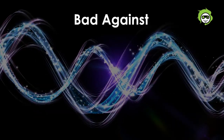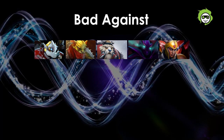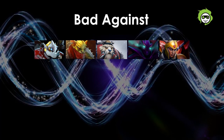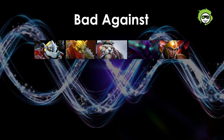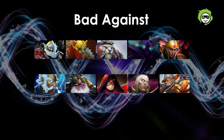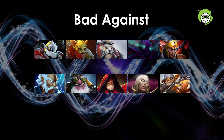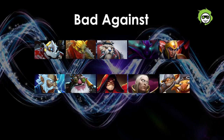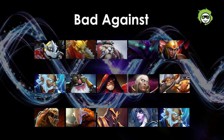Earthshaker is bad against heroes who can jump on him and kill him before he can get his spells off, like Clockwerk, Bounty Hunter, Tuskar, Spectre, and Legion Commander. He is also bad against heroes who tend to stay back in fights and avoid clumping up with their team, like Zeus, Sniper, Warlock, Invoker, and Techies. And heroes with spell immunity, silencers, or long cast range spells that disable his Blink Dagger from afar, like Lifestealer, Juggernaut, Silencer, Drow Ranger, and Zeus.